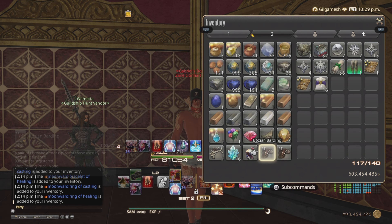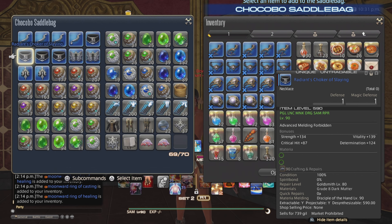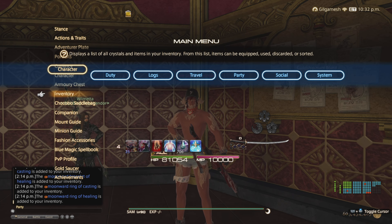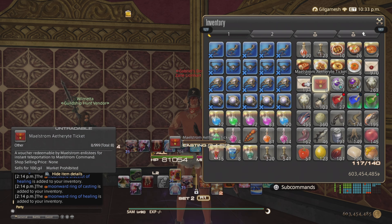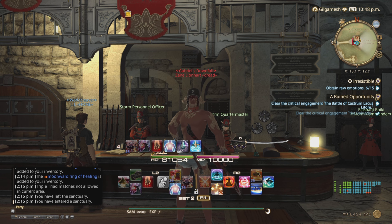Once you're done getting all the loot you have, make sure you put them in your retainers and come back for more — you'll have to make double trips. After that, head over to your grand company and we'll turn this stuff in.